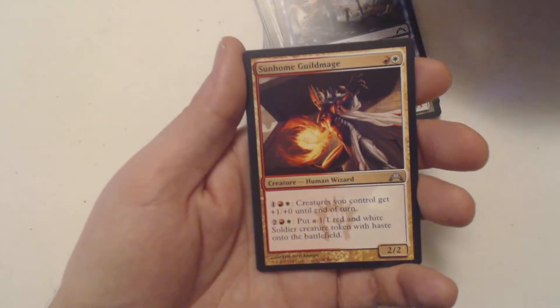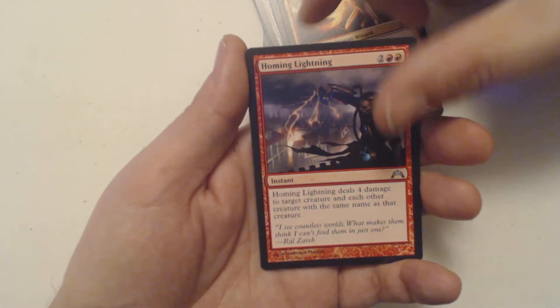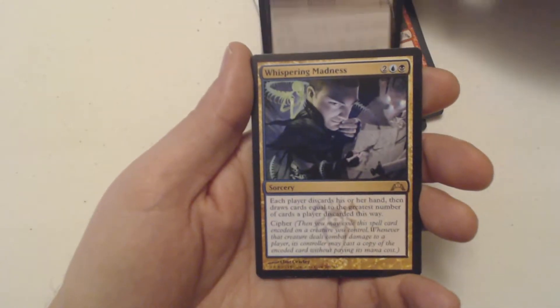We got Clinging Anemones — a first in common — Sunhome Guildmage, Homing Lightning, and the last common is Smog Elemental.